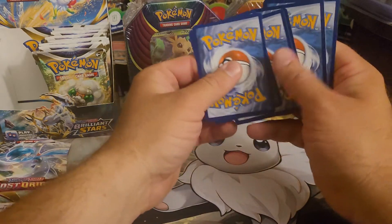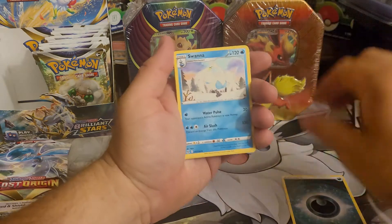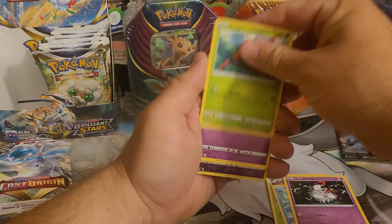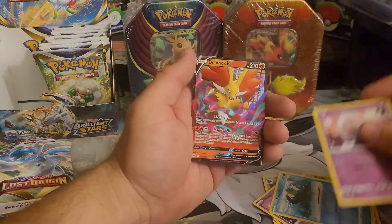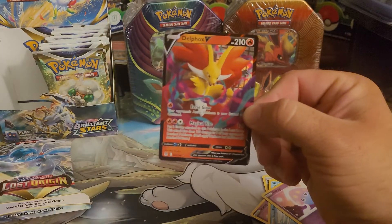Hopefully we can get a hit — well we do have a hit because I saw the code card so I know we at least have a holo. Maybe we can get a double pack hit. Serperior, okay — and Reuniclus — okay, reverse into an Delphox V. Nice, that's a nice card.